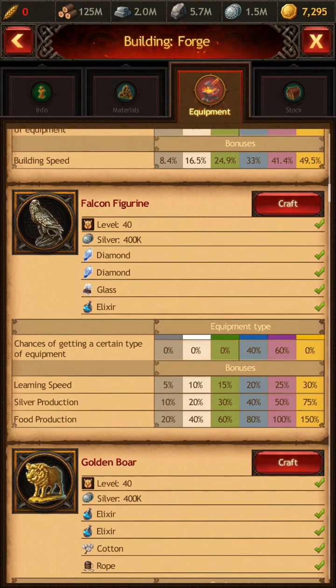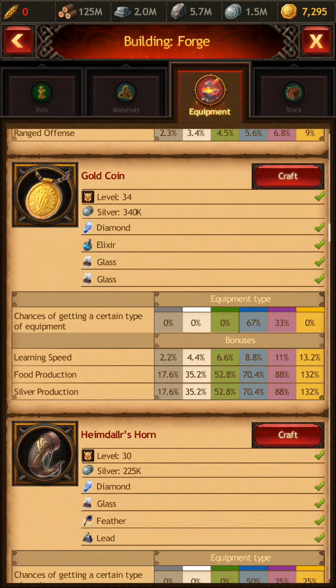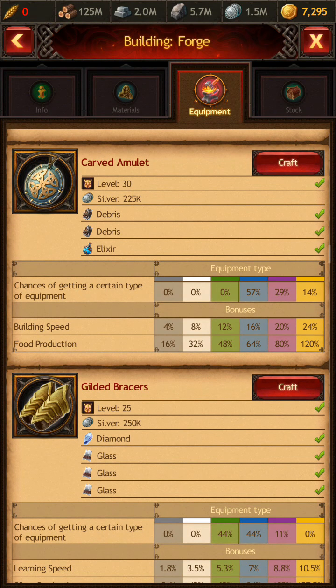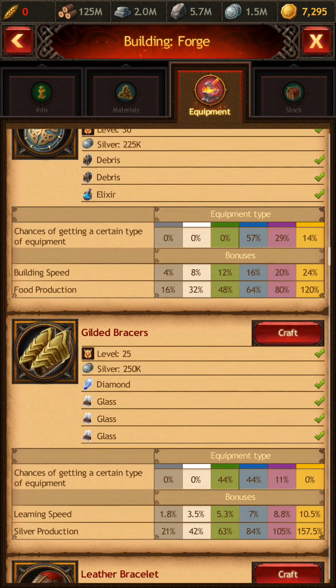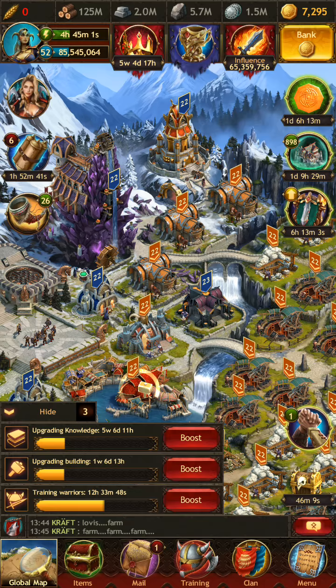The Golden Bracers actually provide the largest boost for silver overall. I have one set now and I'm waiting until I get better equipment to craft a new pair. The Golden Bracers are available to any player over level 25 with their hero, and as you can see, they can get a 157% silver production boost. That's huge — something you want to keep in mind when setting up your hero equipment.